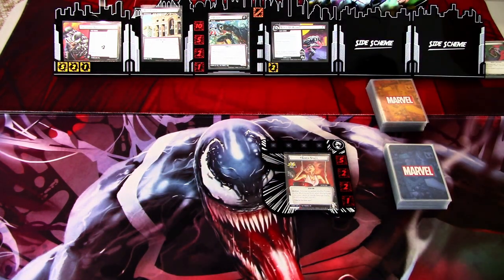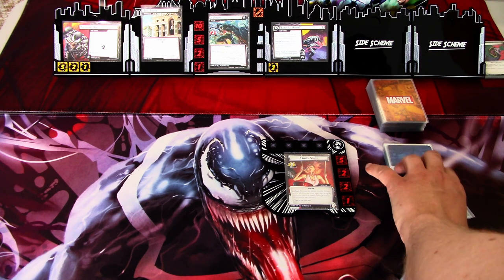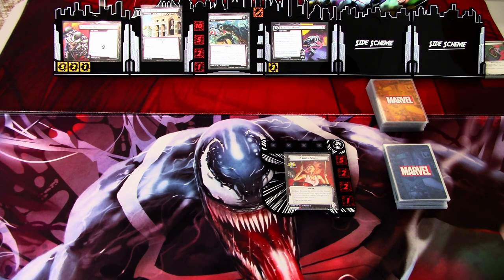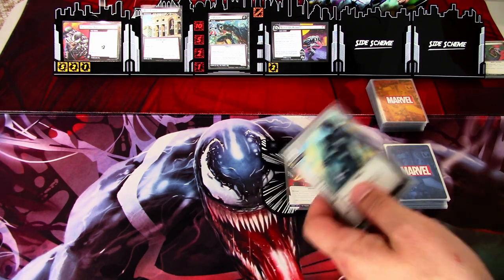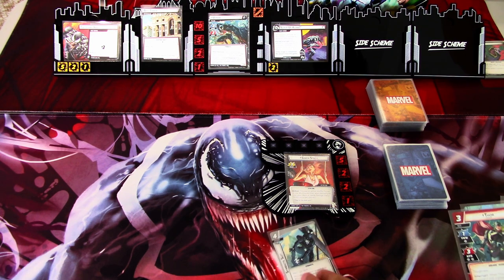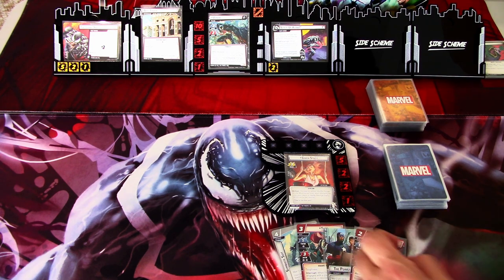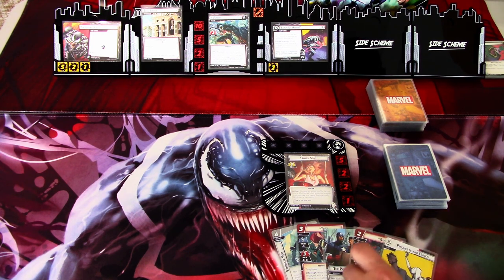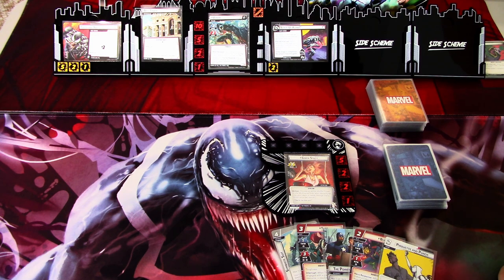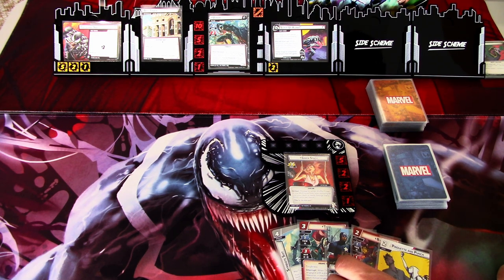We're ready to begin. I'll draw my opening hand — five cards. We get the Symbiote Suit right away, which is really great. We also get Thor, Power in All of Us, Bug, and Pirouette and Punch. We need all our resources for the Symbiote Suit, so we really want to play it as fast as possible. We'll use it, then maybe Pirouette and Punch. Thor isn't needed at the start, so I'll probably discard some cards to see if I get more double resources.